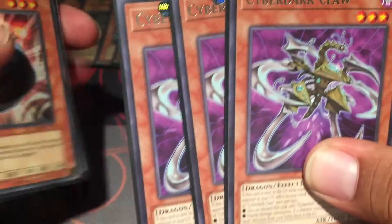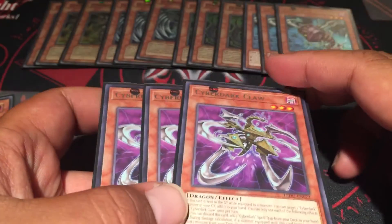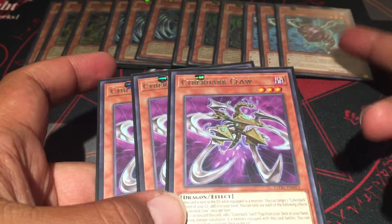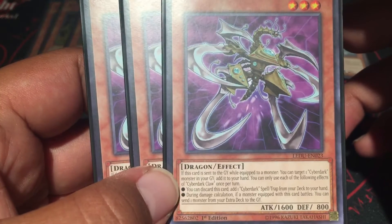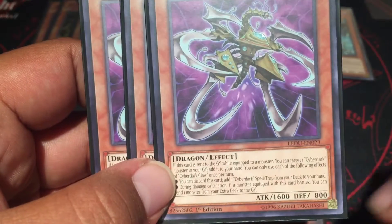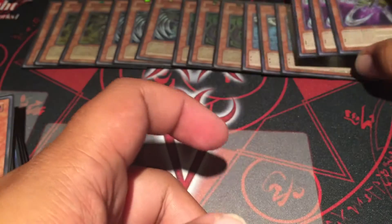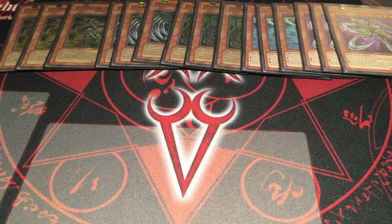We've got Cyberdark Claw, three of these. If this card is sent to the graveyard while equipped to a monster, you can target a Cyberdark in your graveyard and add it to your hand - kind of recycles. You can also discard it to add a Cyberdark spell or trap card - there are only two spell cards which I do play. During damage calculation, if a monster equipped with this card battles, you can send one monster from your extra deck to the graveyard. Zane is definitely still my favorite in GX and his whole Hellkaiser Ryu phase - just awesome.